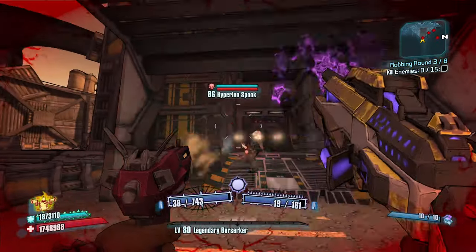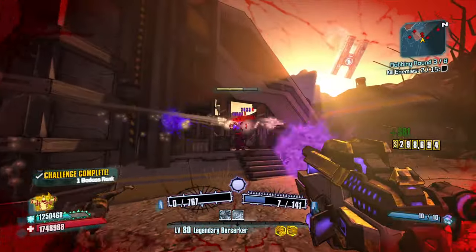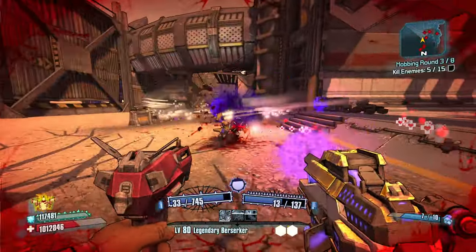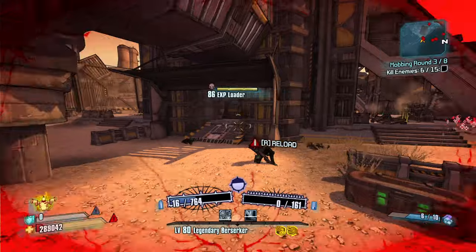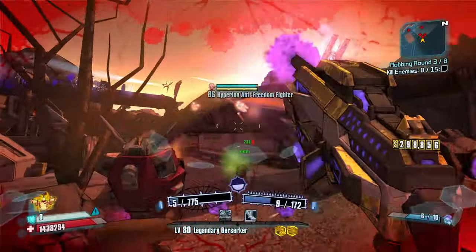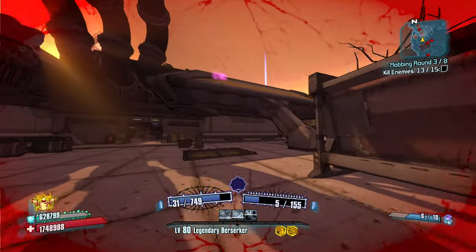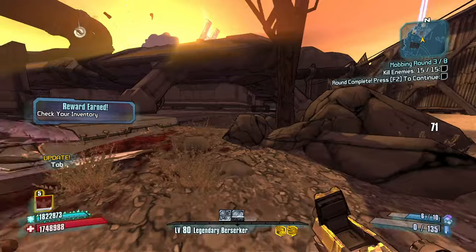We just got to have enough survivability to get through the initial phase of those dragons. We survived two crits. Loaders don't stand a chance. Rocket launcher enemies got to go immediately — you can't give them a chance to kill you because they will. Hyperion Predator got to go. The money shot crits are out of this world. I'm surprised that we're able to keep up with all this ammo. Now we're killing birds, baby. Great round.